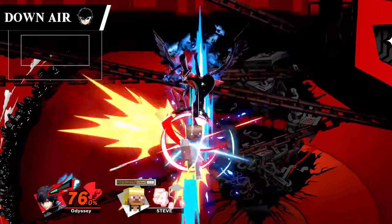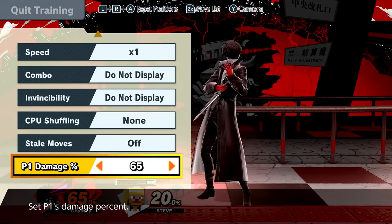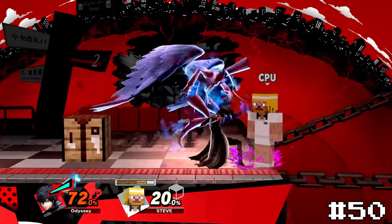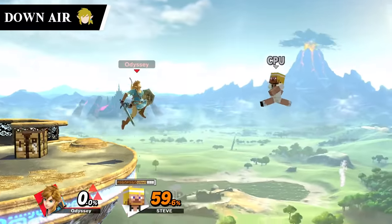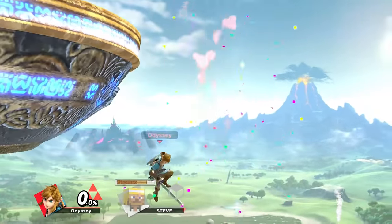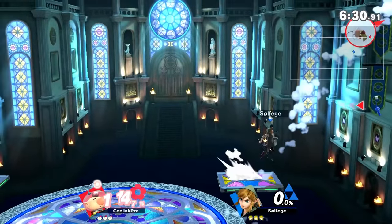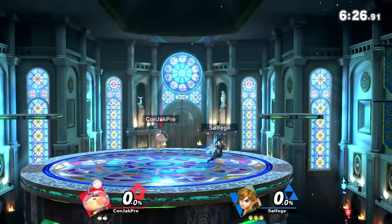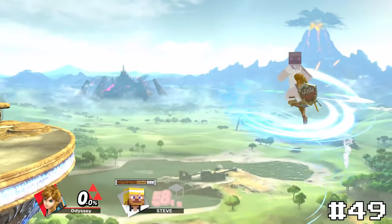Joker's down air is super strong and a very satisfying one to land a hit with. The only real flaw is that it's only available when Arsene is out, but I think that was a good way to balance this, so it'll take 50. Link's down air, Downward Thrust, is a really fun one to go for. If you hit it, Link will bounce off his opponent and likely be able to survive, but if you miss you'll have a harder time getting back. I really like the moves that act like this as they allow you to use them more freely than the stall and falls that are almost a guaranteed death sentence. I also find the animation kind of funny, so this will take 49.